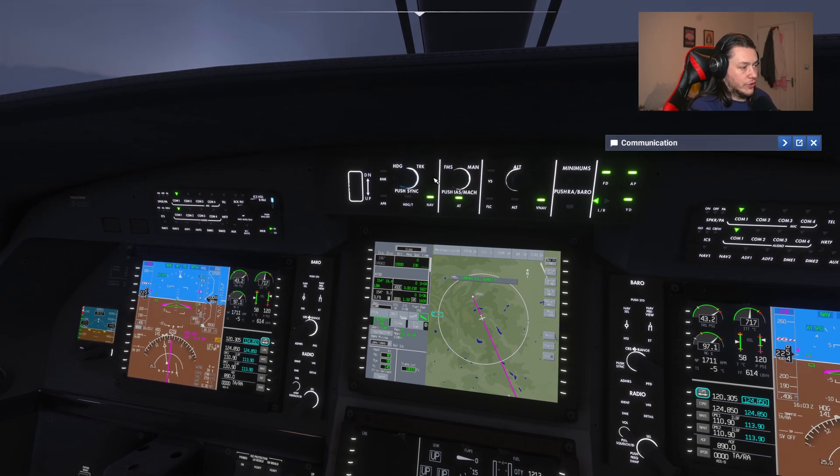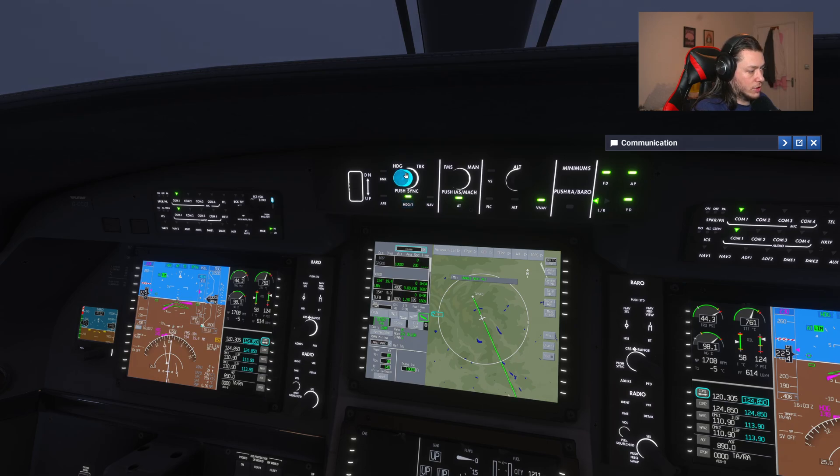The next set of buttons is the left-right mode. Currently in nav mode so it's following the flight path. This is heading or track mode - it will follow the blue heading or track bug. You can see the pink bug here spins when we turn this, so if it was in heading mode it would follow that. This limits our bank angle and this is to arm the approach mode.